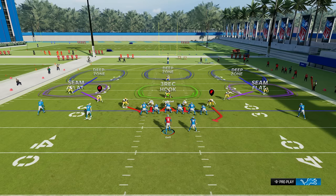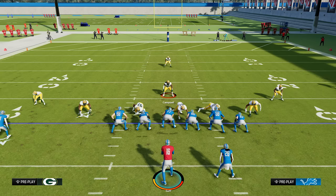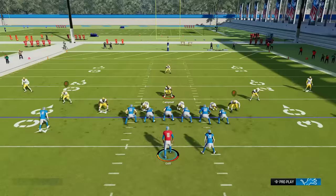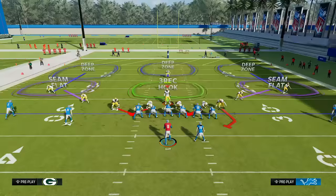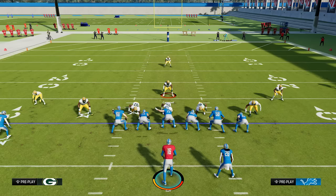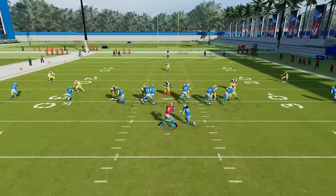What you want to do in this formation is slide your defensive line to the side of the running back. If the running back is on the right, go left on the D-pad and then right on the left stick to shift them. Then go left on the D-pad and up on the right stick to crash the D-line out. Stand right in front of the center — the center is going to shoot over to double team, so if you run straight down he cannot pick you up right away. Hold R2/right trigger to get your acceleration off the bat, and as soon as the ball is snapped you're hitting the running back for a loss every single time.